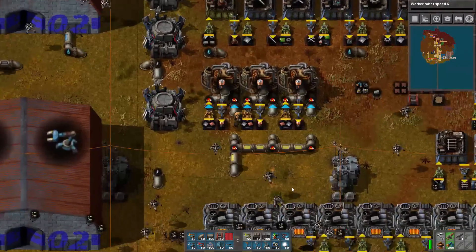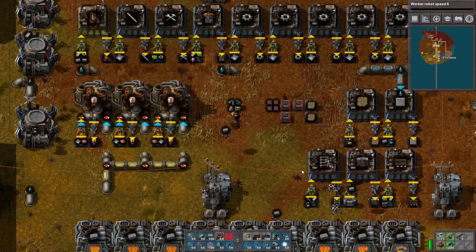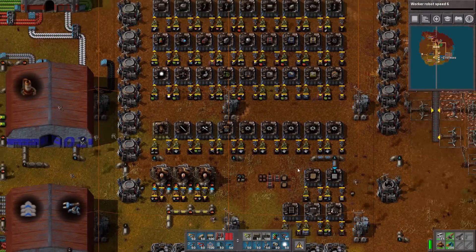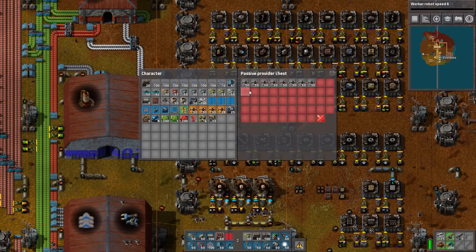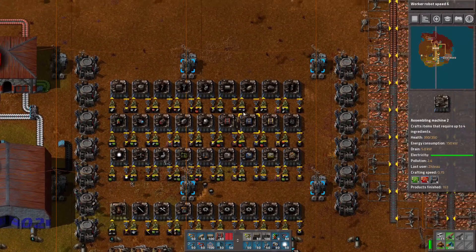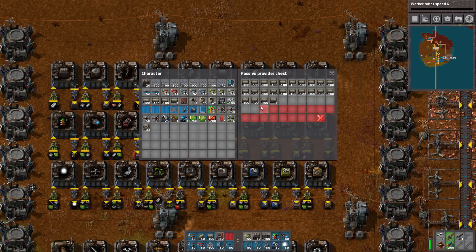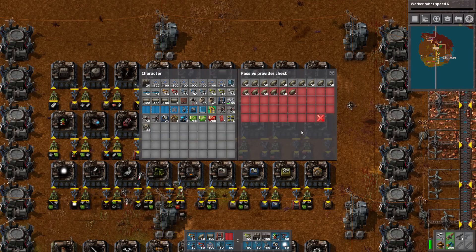Let's grab some mining drills. Let me check if I have any left over in one of these random chests. I guess I distributed them all. Since I'm only going to need a little bit, let's actually take these out of here. We're also going to need some pipes — I know I put a heck of a lot of pipes in here recently. Let's restrict these a bit more. I had a lot left over, let's just have it be like that.